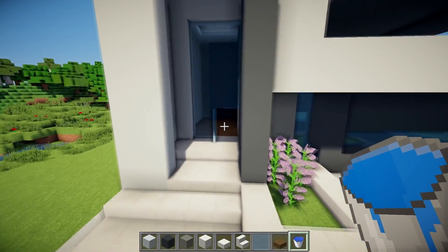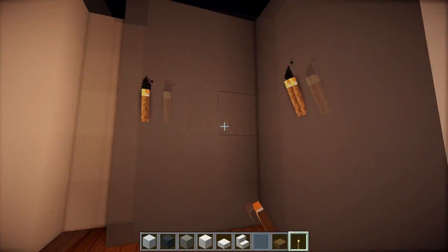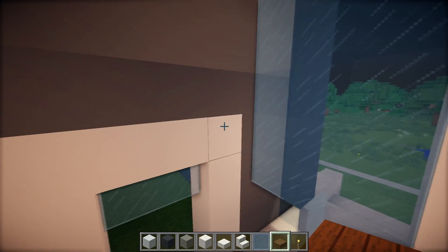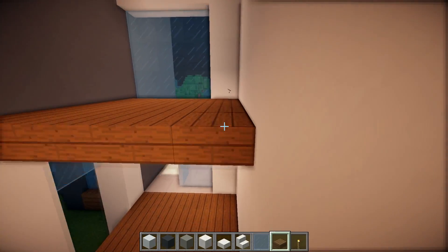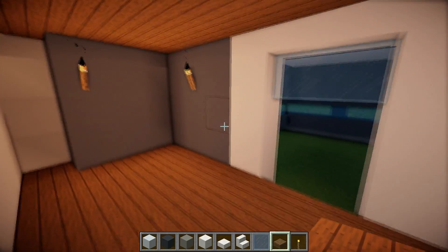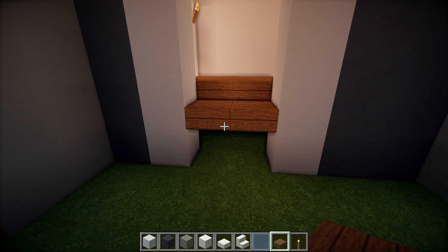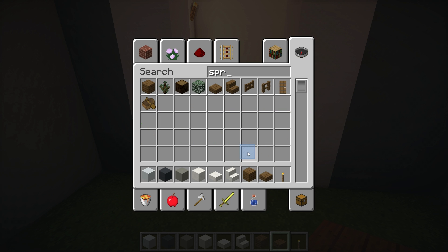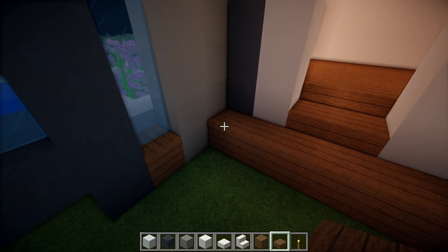Now let's get inside. I'm going to place a couple of torches because we can't really work in the dark. Spruce slabs, and we create a floor from the top half of this white concrete layer. Then we can create the floor using spruce planks. Or, if you are really crazy and you are building this house in survival, then you can just use spruce slabs — it is cheaper.